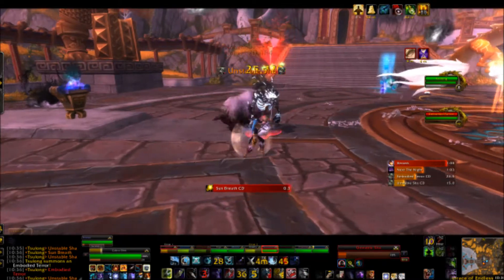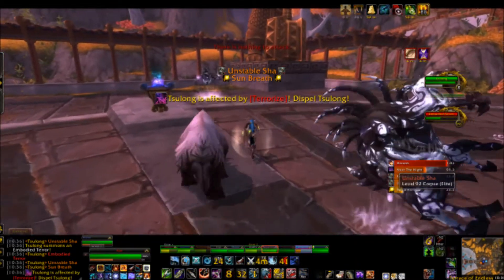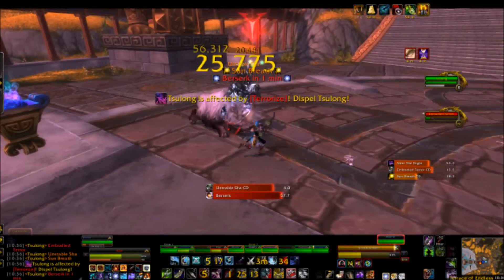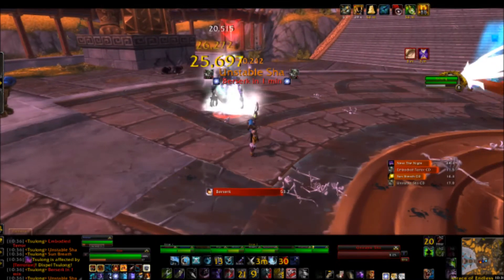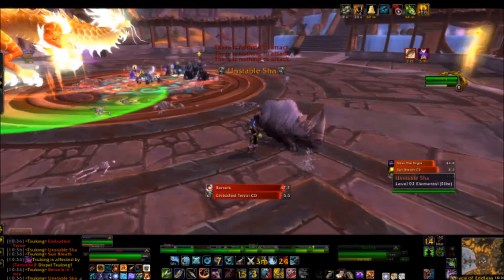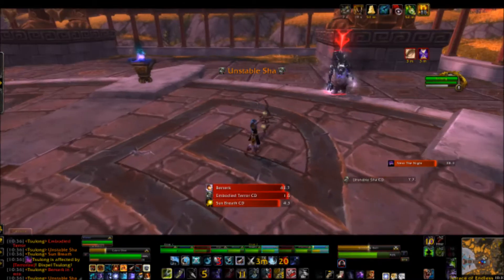For healers and DPS in melee with the Fright Spawns, you really want to be hit by every one of Sulong's sun breaths if possible. The resource regeneration bonus is super helpful, especially for healers spamming heals on Sulong. If you can use that breath to kill Unstable Sha, Fright Spawns, or even Embodied Terrors, do that — it saves a lot of DPS and is very efficient.